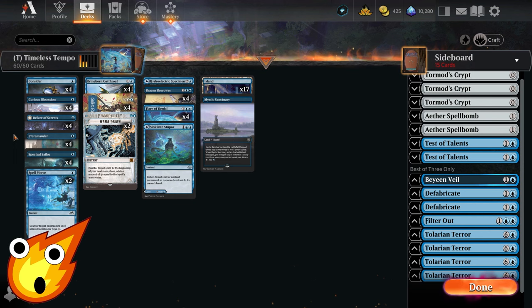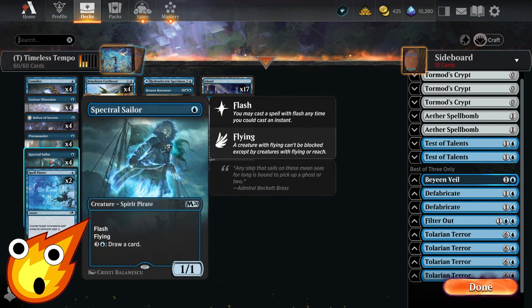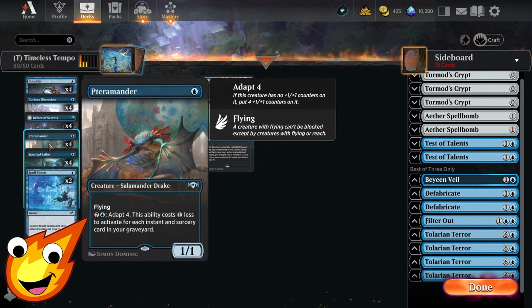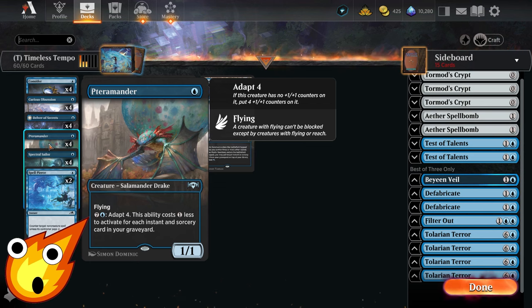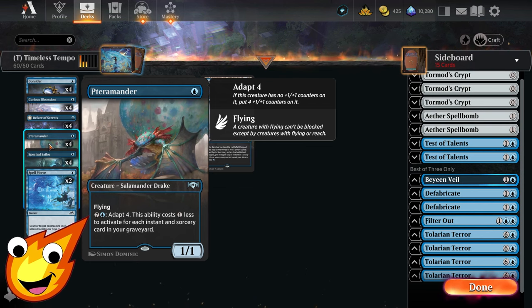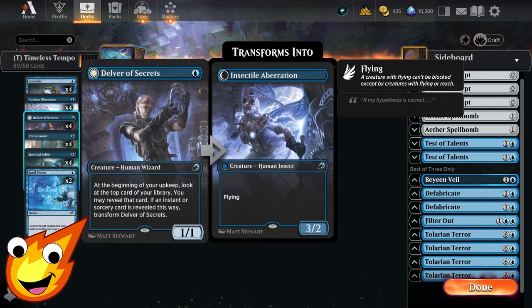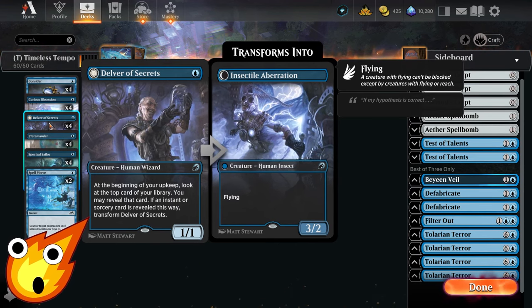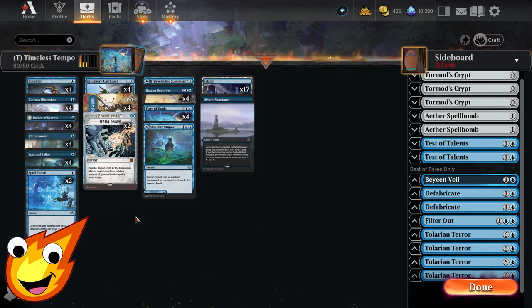Going over the creatures in the 1-drop slot, you have Spectral Sailor — it has Flash, and mid-game you can pay for it to draw a card. Terramander can pump itself up with its adaptability; you can make it cheaper as long as we have counterspells in the graveyard, and then ideally finish off your opponent with a flyer. Or, if you need an early-game flyer, you also have Delver of Secrets. I absolutely love this card — if you can flip it into a 3/2 flyer in the early game, it really does a lot of great early-game damage.